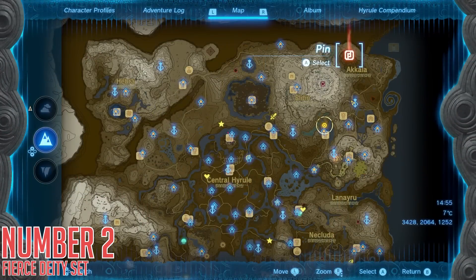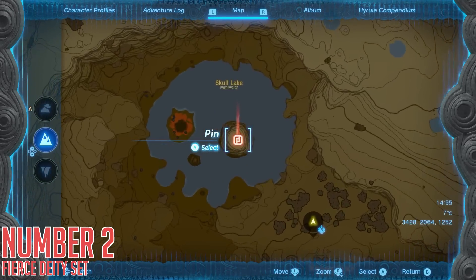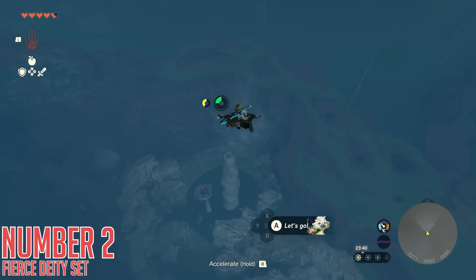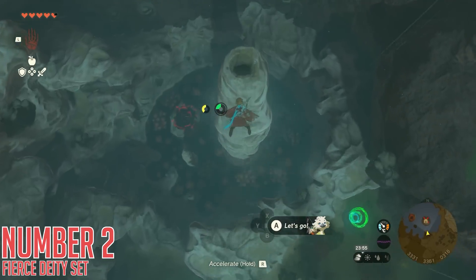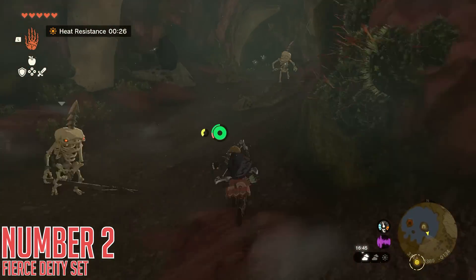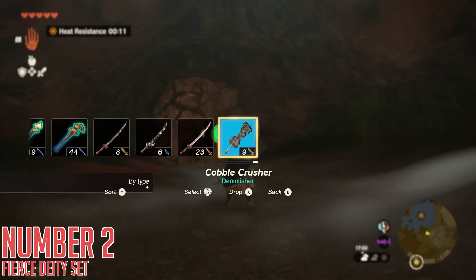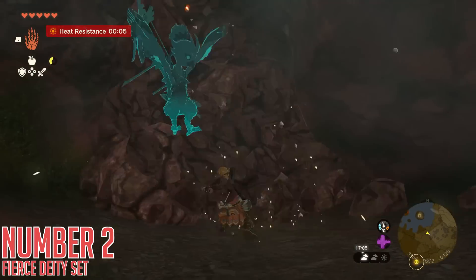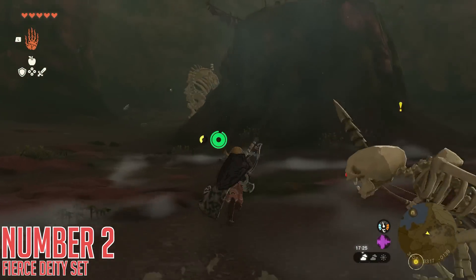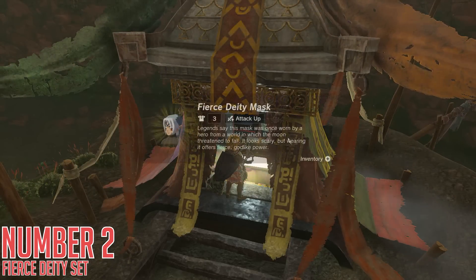Next up, head to Skull Lake, north of the last spot. One of the eyes of the skull in this lake is actually a massive pillar darting upwards. I did some travel shenanigans from the nearby Skyview Tower, but you can easily just jump off the nearby cliffs and glide to the top of this pillar. Our goal is to dive into the hole at the top of the pillar that the game considers the left eye mentioned in the riddle. Fall carefully through here, then follow the path past some Skulk Goblins you can totally ignore, break some rocks to enter a larger chamber, and just climb the mossy pillar in front of you to find a chest at the top with the Fierce Deity mask.